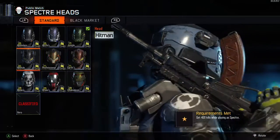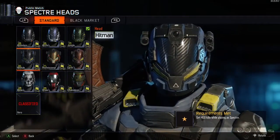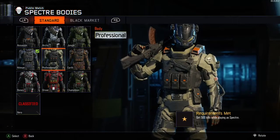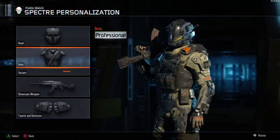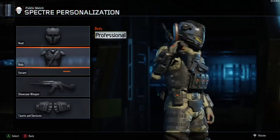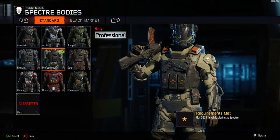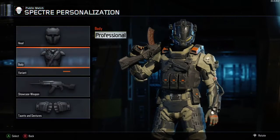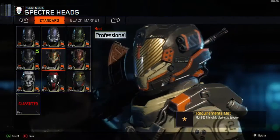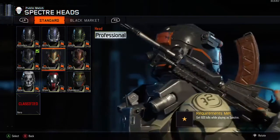Then we're going on to the Professional. We need 500 kills for the Professional body armor. The good thing about this is you can actually change the color of the trim. Then we move on to the Professional helmet where you need 600 kills, and like I said you can change the trim on this.